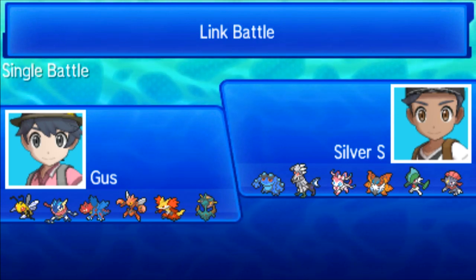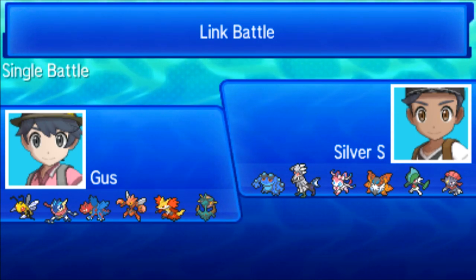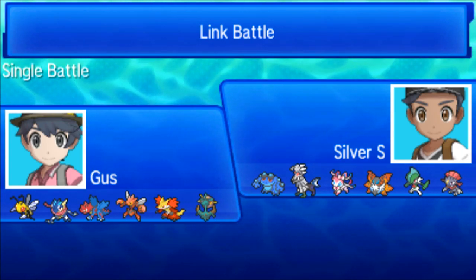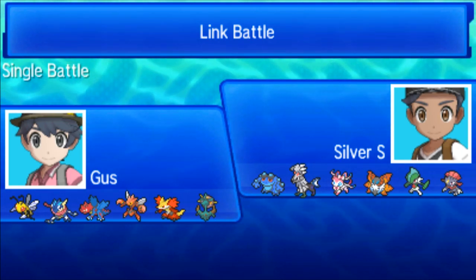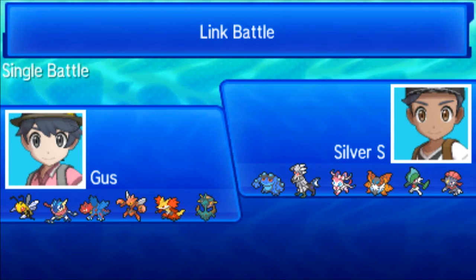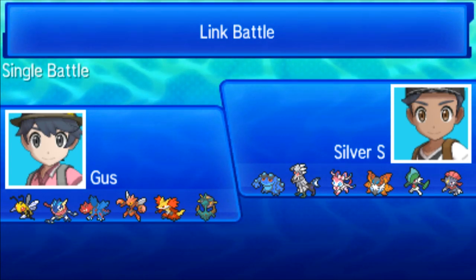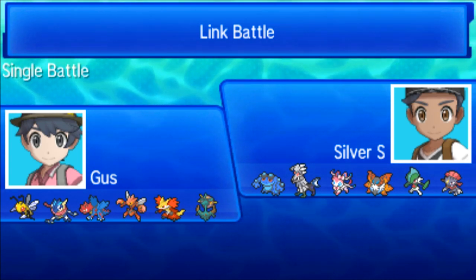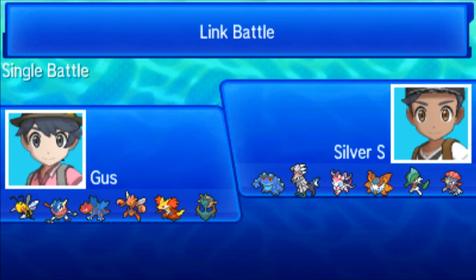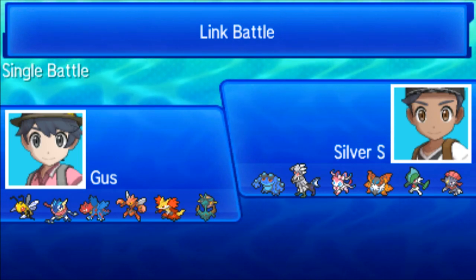My opponent has a very, very scary team. Does have the Silvalli — still don't know what type that's going to be — but has plenty of options against me. Seismitoad, which is hugely scary. Seismitoad is one of the scariest Stealth Rock setters, just nuisances in the format. Weavile, Mega Gallade, and Volcarona. Volcarona is clearly very scary, but I felt like I could manage that decently well.